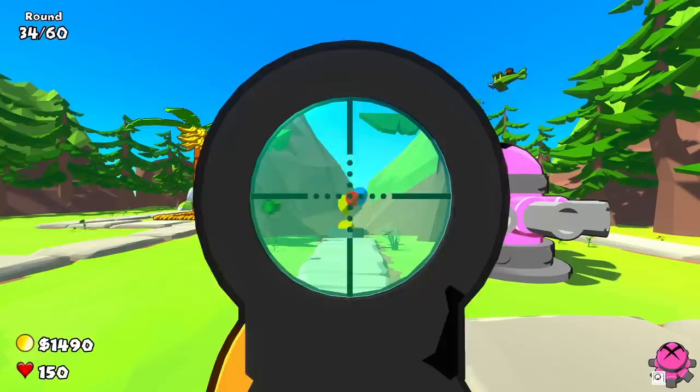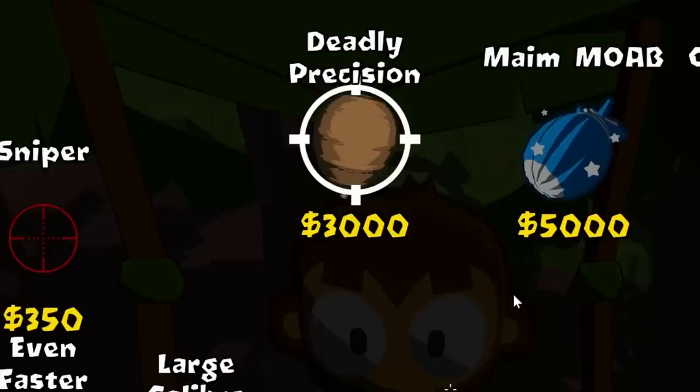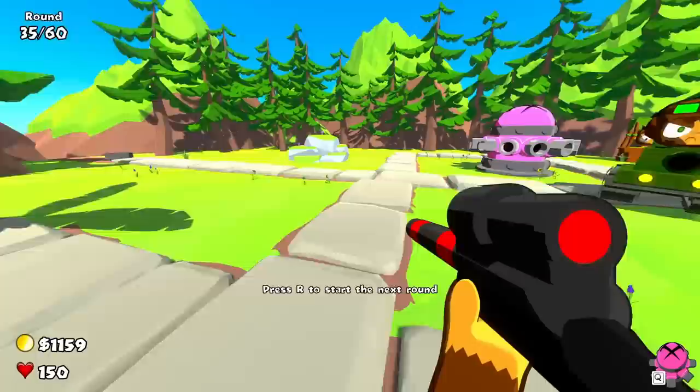My tank guy is so good at his job. Eventually I won't need to shoot at all — that's the hope anyway. Now I could upgrade the plane one more time, or I wait a little longer and get the deadly precision upgrade. I'm just gonna park my tank friend right here and then spend the next round thinking about that. After careful consideration and gaining a lot of money, I'm gonna get deadly precision. Now my sniper has red stripes on it — very nice, very classy.